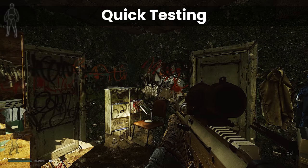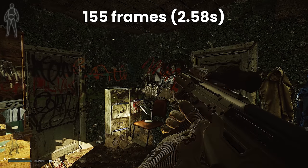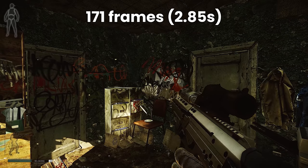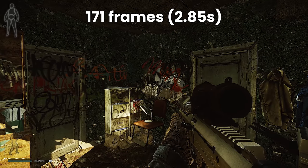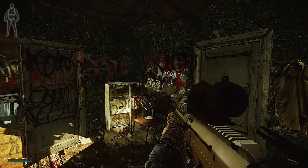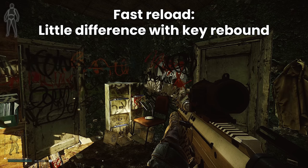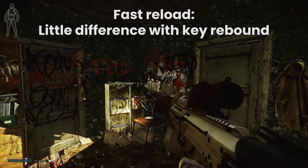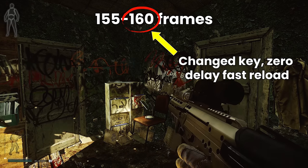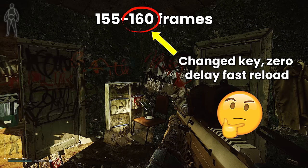Because this was just a gut feeling, I went to do some quick testing. Using an MDR with regular mags, I found that the standard reload was 155 frames or 2.58 seconds for a full reload with the delay purposefully removed. With the delay, this was 171 frames or 2.85 seconds — a difference of about 0.3 seconds, which is pretty much what we expect within a reasonable margin of error. The fast reload came to similar numbers, somewhere between 155 and 160 frames, with 160 frames associated with the no-delay fast reload on an independent key — which is actually slower than the original reload, which is really weird.